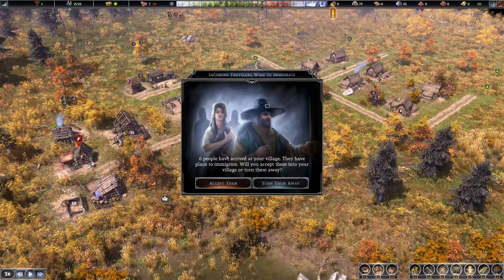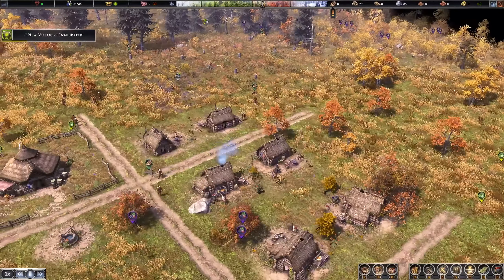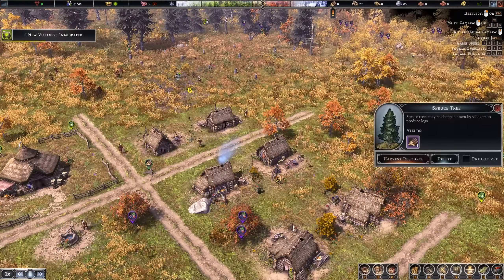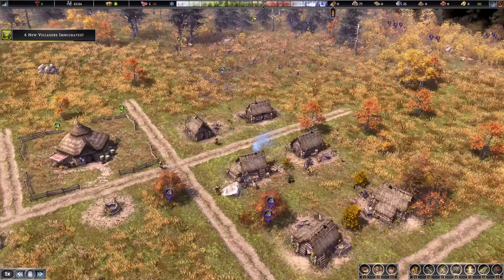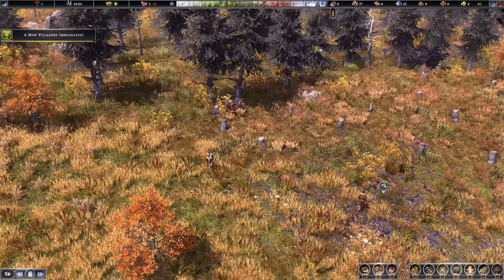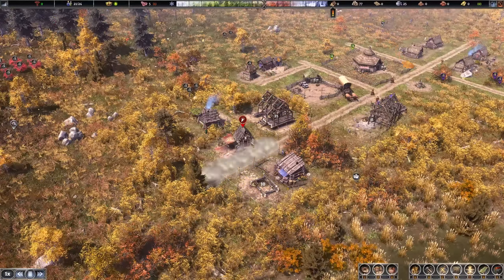Six more people have arrived — let's accept them. Actually there's no problem, they all have a house — we have 24 as maximum capacity available, so they can all be squeezed in. That was a massive expansion right now; we doubled our population within a few minutes. Those people are coming in handily for all the additional logs we need to chop down, which will speed up construction.